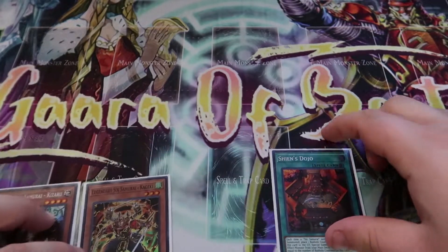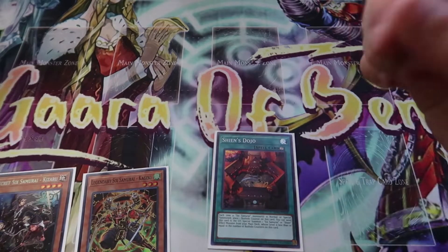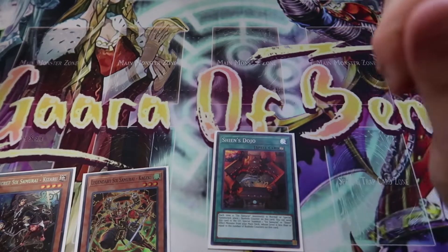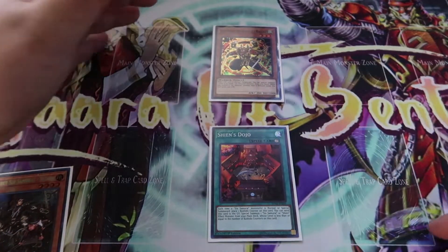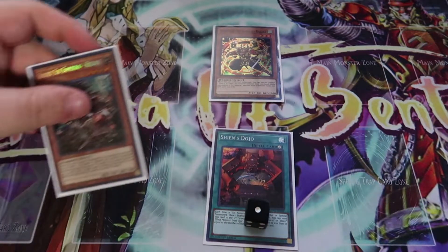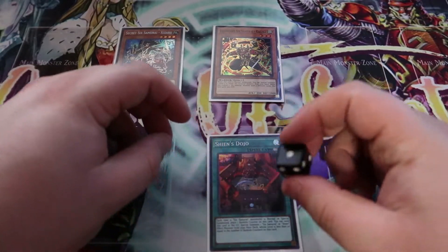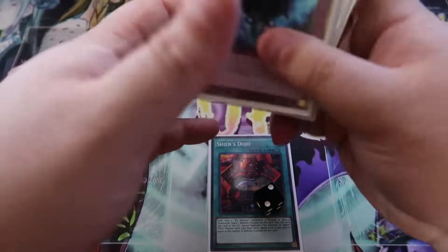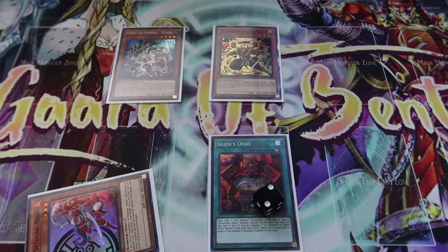The first thing we're going to do is play Sheen's Dojo. What Sheen's Dojo does is every time a Six Samurai monster is summoned, you put a counter on it, and then you can destroy it to Special Summon a Six Samurai monster with a level equal to or lower than the amount of counters on it. Next, we're going to Normal Summon Kageki — Sheen's Dojo gives one counter. Kageki's effect lets us Special Summon a Six Samurai from our hand, so we're going to Special Summon Kizaru, which gives us a second counter on Sheen's Dojo. Kizaru's effect lets me search for a Six Samurai of an attribute I do not control, so we're going to search for Mizo and add it to our hand.